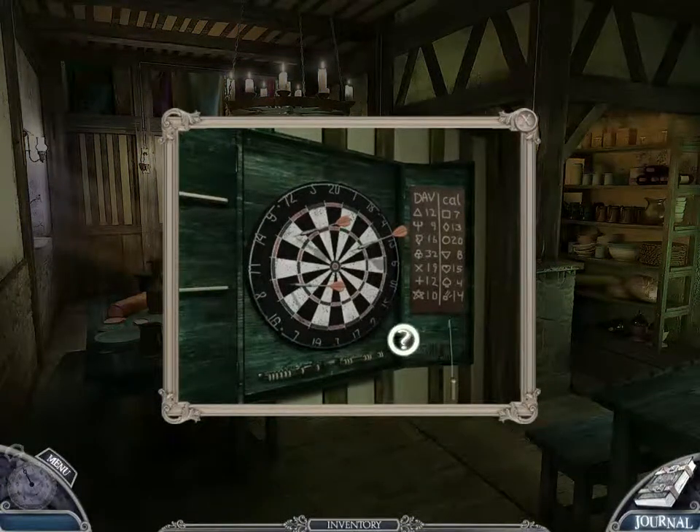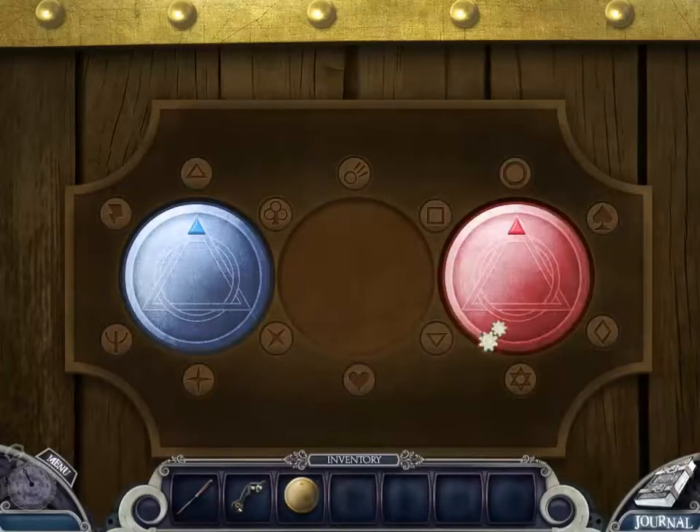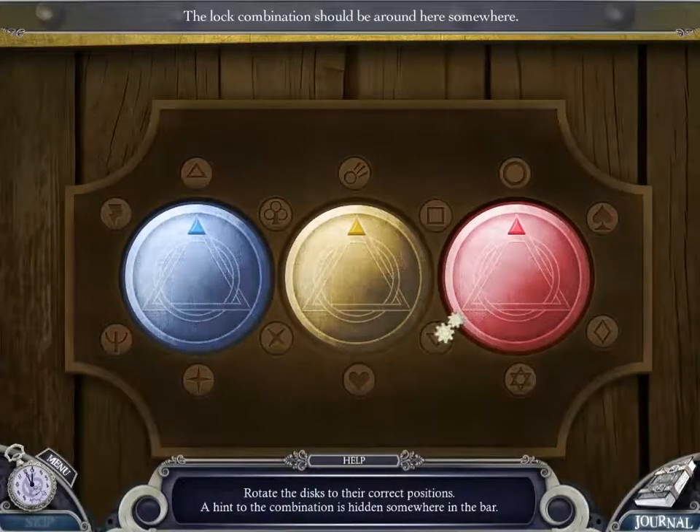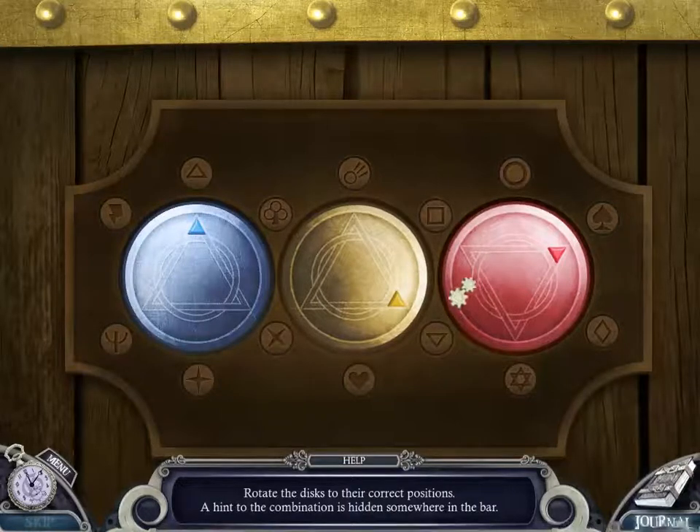We can go back and work on that code. The code was 894. And 894 is a triangle, pitchfork, and spin. What's this one? Triangle. Pitchfork. There we go.